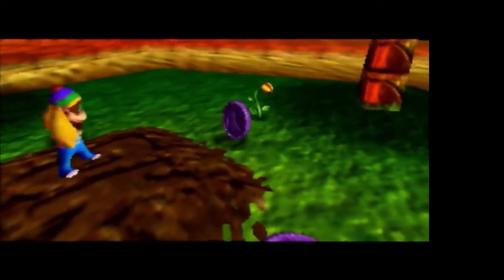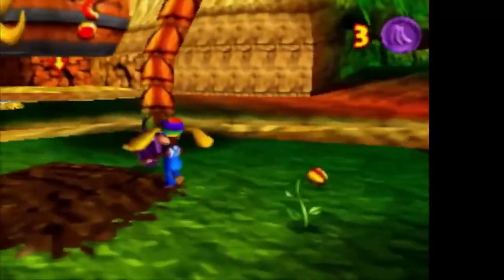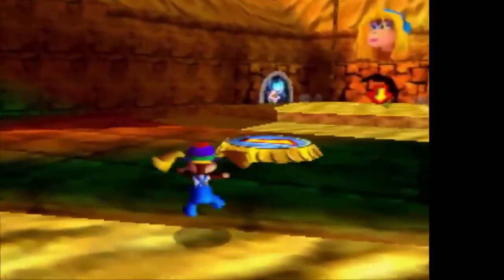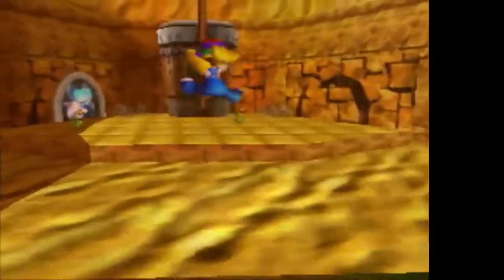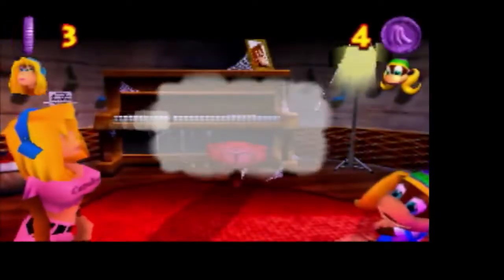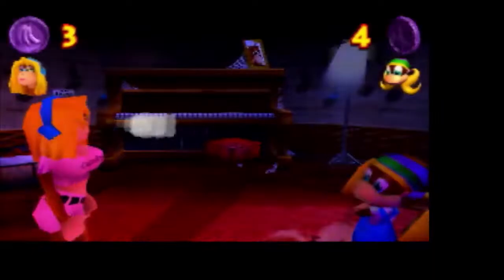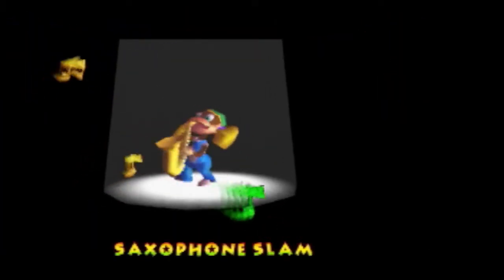By the way, every single time you play a new Kong for the first time, Squawks comes down to remind you that there are five golden bananas here for them too — in every world, for each of the Kongs, there are five golden bananas. Anyway, Tiny — there are those four coins right there for her so she can come and buy her instrument, which is a saxophone. It's slamming.